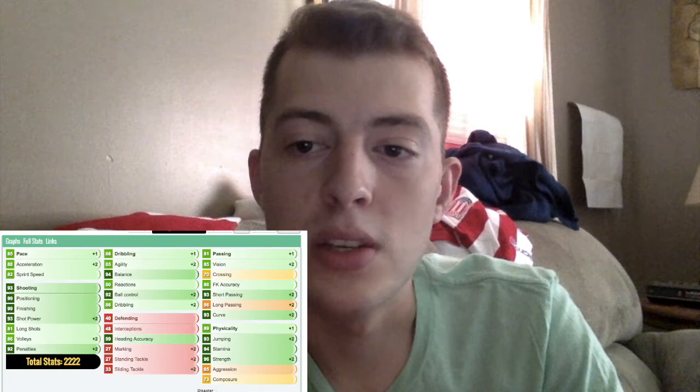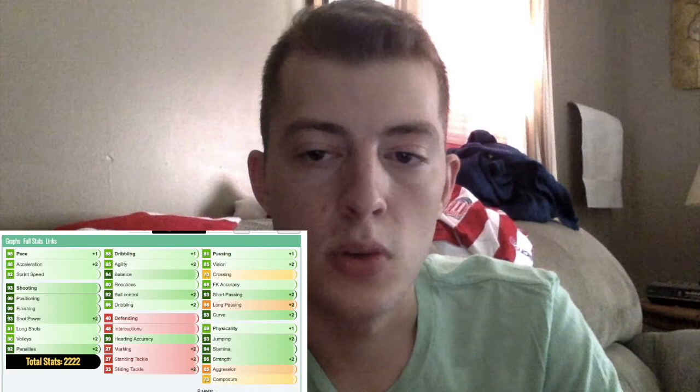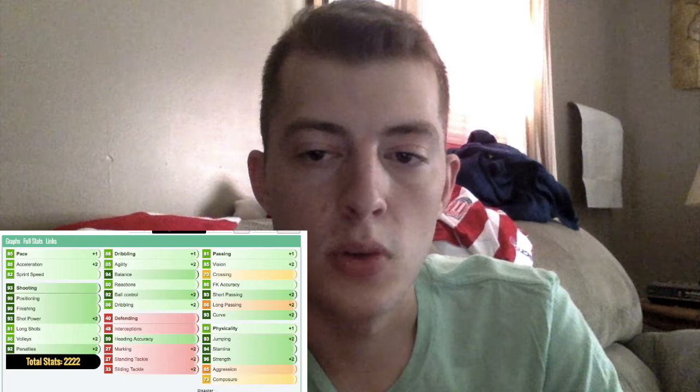Before we look at the gameplay I want to get into a few of his key stats. Nikolic has 99 positioning, 99 finishing, 94 balance — which is good for a big player — 96 strength, 93 jumping, and 99 heading. His card, while being only 5'11, has a lot of the traits of a big striker, which could be a problem. Strikers like that usually don't benefit from being a little shorter than players like Meyer, Peter Crouch, or Ibrahimovic, but his stats other than the height look like they're going to be almost overpowering.